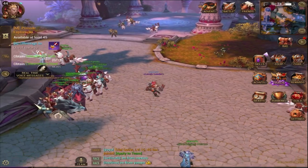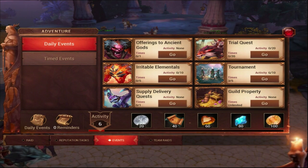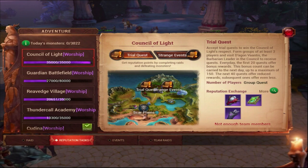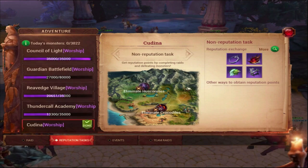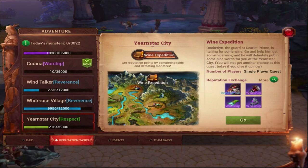Every day, first do all your solo adventure stuff. Go to Adventure in the top left, then go to Reputation Tasks. I've finished five reputation tasks today. Depending on your level you might have two, three, four, or as many as I have. Always start with the bottom one because that's the most important one to finish first.